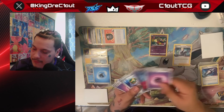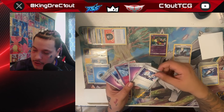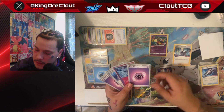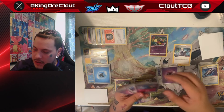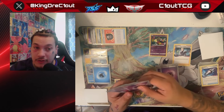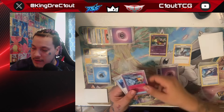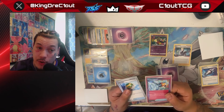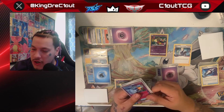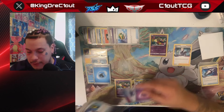Looking at the top five from Colress — we find a Switch card which we keep. We drew double Psychic energy; we only need one for Sableye, so we Lost Zone the other. Now it's between Prime Catcher and Nest Ball — Prime Catcher is our ace spec, a Gust and Switch card, and we only have one in the deck. We have Nest Ball in hand already so we're okay getting rid of the Nest Ball. We keep Prime Catcher, Switch, and Psychic energy.